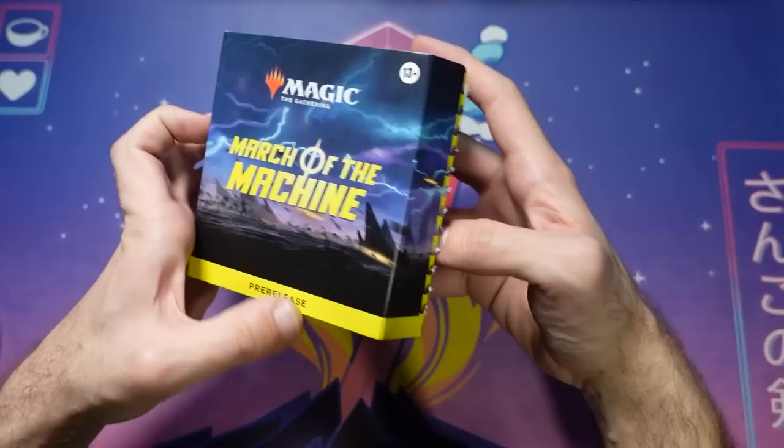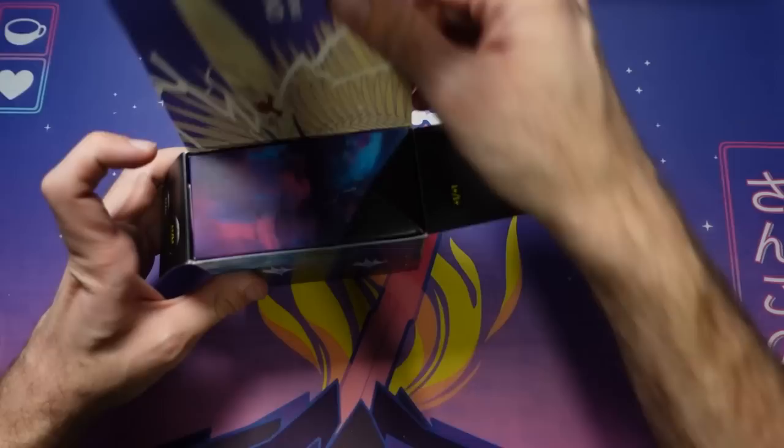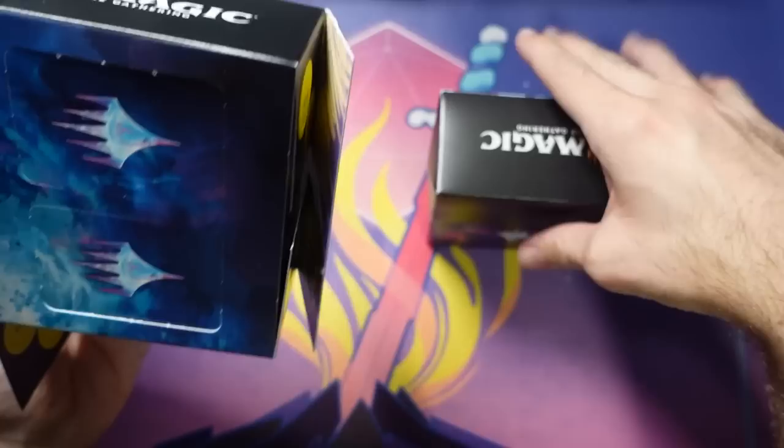To go to a pre-release, you'll want to go check out your store locator to find a store near you. Try to go there and pre-register if possible — give them a call, talk to them, see if you can get on the list in advance.